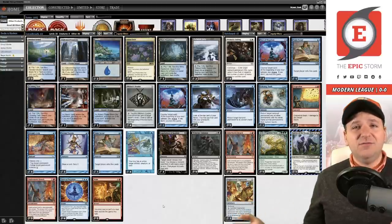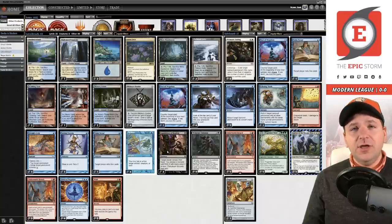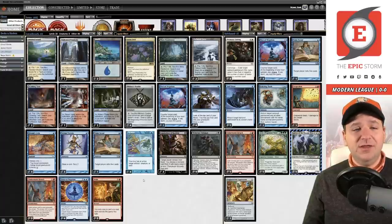Why don't we look at that as inspiration in Modern? We don't have Force of Will or Daze, but we do have discard to strip opponents of Blood Moon and similar threats. On top of that we have access to four Force of Negation and a main deck Pact of Negation.